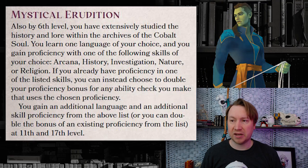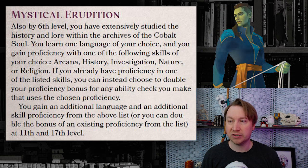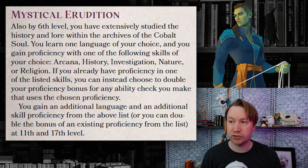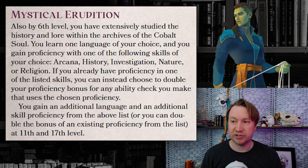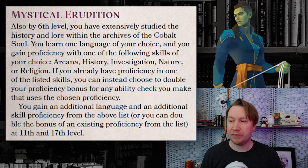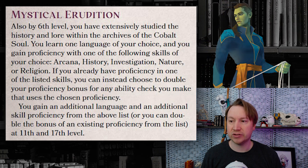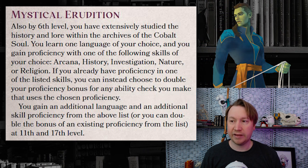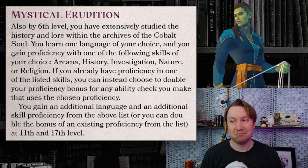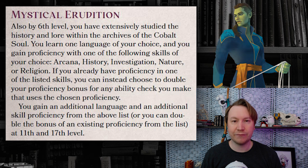Also at sixth level, you get Mystical Erudition. You've extensively studied the history and lore within the Archives of the Cobalt Soul, so you learn another language, and you gain proficiency with one of the following skills of your choice — basically all the intelligence skills. If you already have that proficiency, you can gain expertise to double your proficiency bonus. As you level up at levels 11 and 17, you get another language and skill at each of those levels, with the same option to gain expertise if you double up. I like skills and languages, but this doesn't make up for the other level six ability, so I'm going to go zero for three. This would have been a good ribbon feature if the other feature was better.